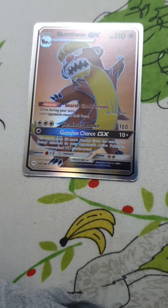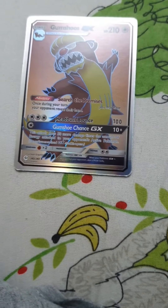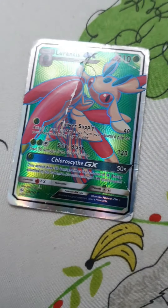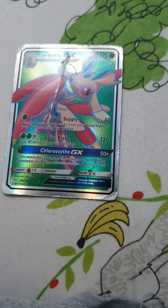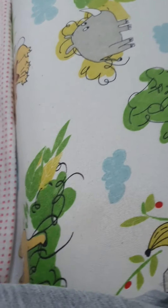This Pokemon is called Gumshoos. It has 210 HP, 100 damage, and 10 plus damage. This Pokemon is called Lurantis — one of my favorites. It has 210 HP, 40 damage, 120 damage, and 50 times damage.